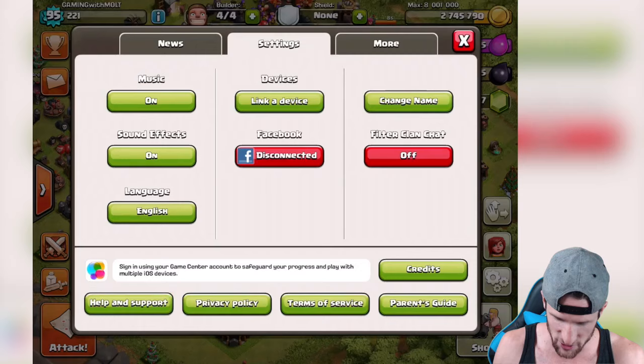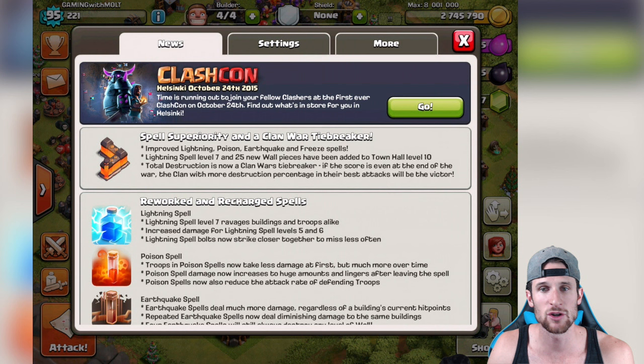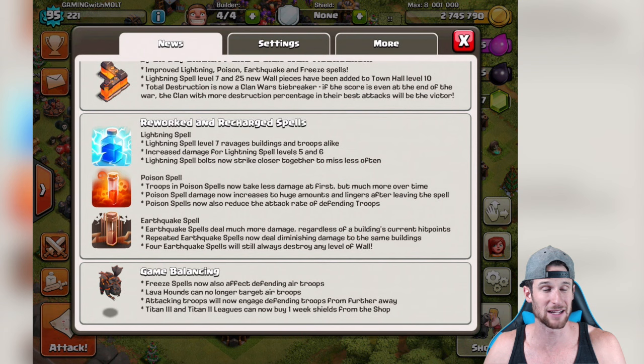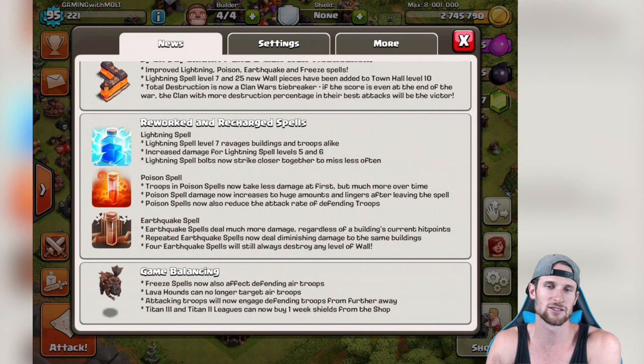But it's update day guys - it is update day. So we go over here to news. You can see everything: improved lightning spells, all the spells at level 7, and 25 new wall spaces have been added to Town Hall level 10, so that means I got to go build a whole bunch of walls on my Town Hall 10 after this. Game balancing: freeze spells now affect air troops. That's dope - I think that's really really smart. I feel like they should have always done that because it's kind of like a snowfall of freeze and that wouldn't just miss the air troop.